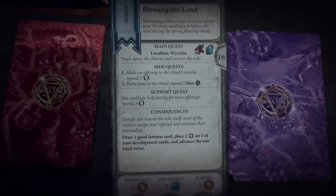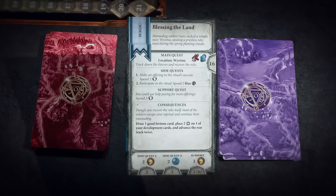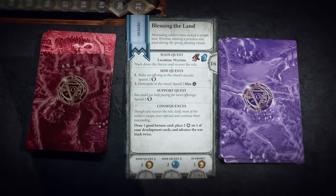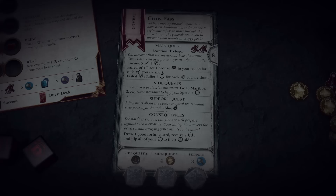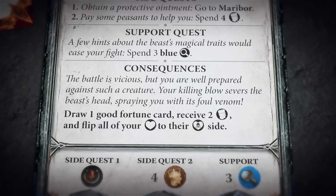Support quests are a bit different — they can only be completed by other players, yielding VP for both players involved. When a hero completes any quest — be it main quest, side quest, or support — he immediately scores the VP for this quest, and then, in the case of the main quest, he resolves its consequences. In the Crow Pass quest example, Geralt would receive eight VP for completing the main quest. Geralt adds the VP for the completed quests to his score and moves his marker along the victory track. He must resolve the consequences of completing the quest. In this case, Geralt receives one good fortune card and two gold, but the beast's venom leaves him wounded, so he will most likely have to rest during the following turn.